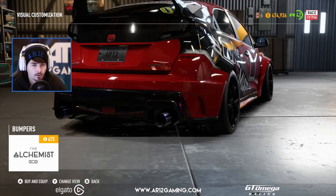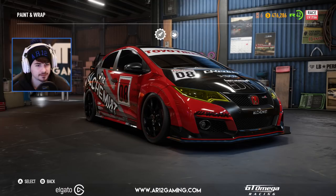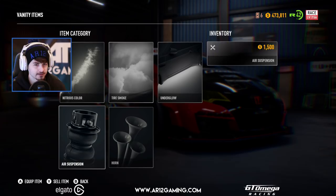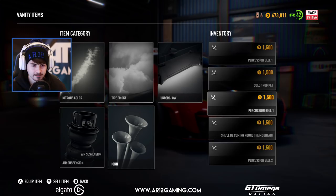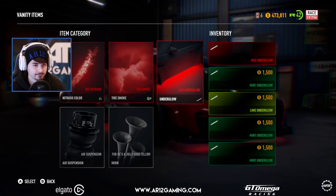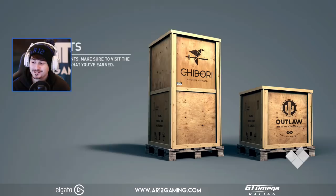That looks freaking awesome. I really like that new rear bumper. Well, that's gone a lot better than I thought it would. Let's also toss some air suspension on - I'm very excited I got that finally. And then we need a good old horn - we always need a good old horn. Let's go with 'For He's a Jolly Good Fellow.' Tire smoke - red, we'll match our paint. And nitrous - red. Perfect. We're the red crew today. This is a cool looking car. I am very happy with the way this came out.